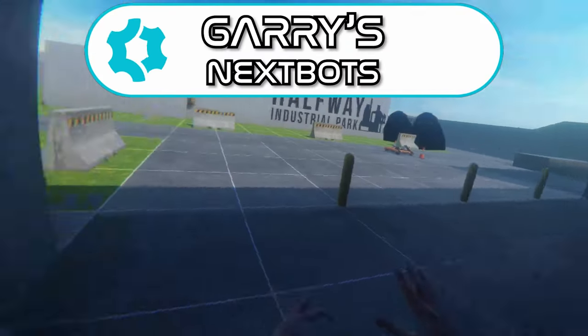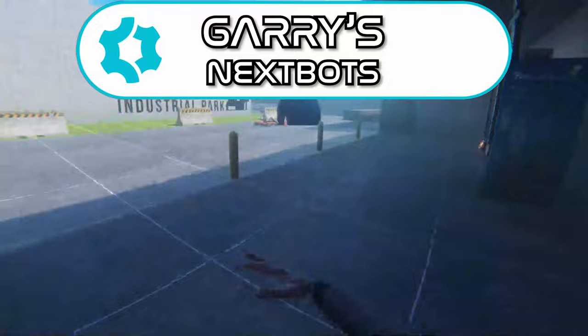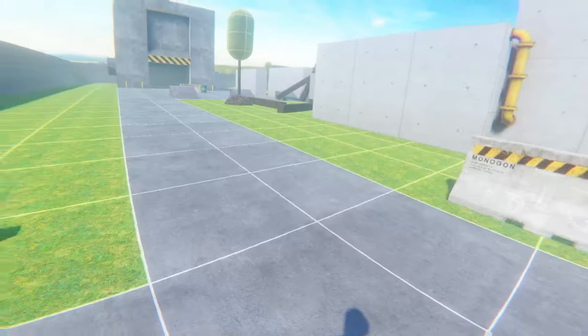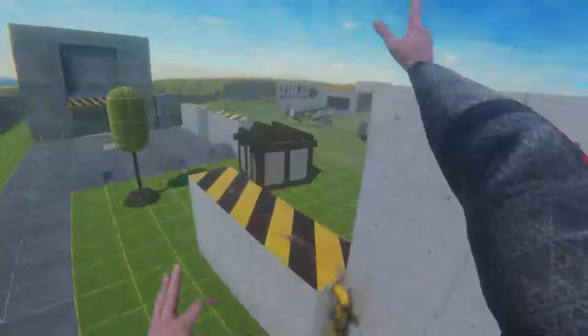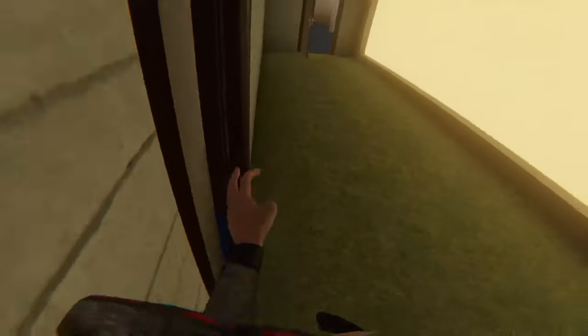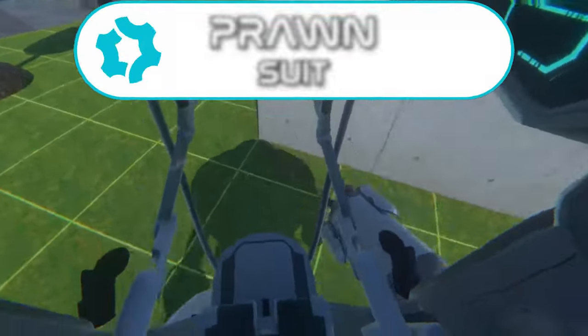Next up is Gary's NexBots. I'm gonna go out on a limb and say everybody watching knows what a NexBot is or at least has seen one before. These entities from Garry's Mod will hunt you down and kill you almost instantly. To make it a little more interesting, you could run and hide in a building and hope they can't get in — until they do. This mod is just awesome.